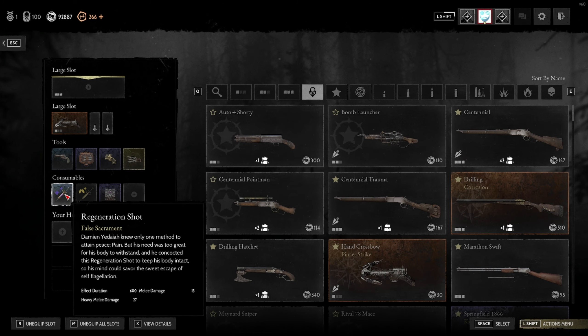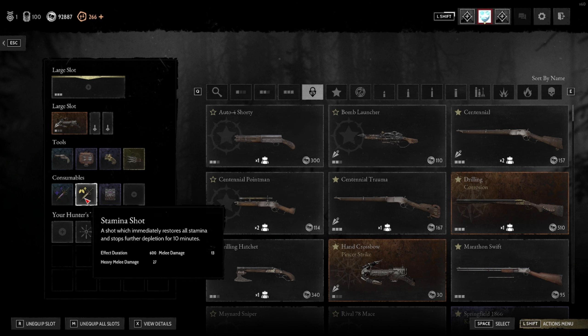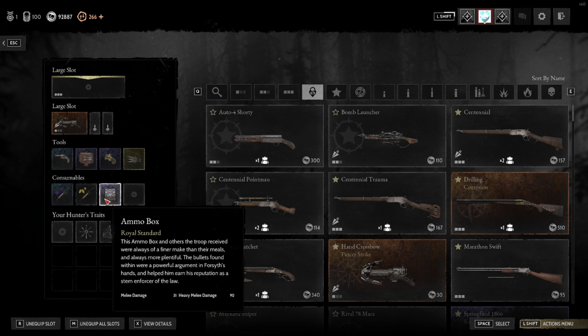For the loadout, let's start with the consumables. Consider equipping a Regen Shot just to peel off chip damage, because you're not going to be close range all the time — you want to play in the back, so you'll likely take a lot of cheap damage and this helps you save med kits. Then the Stamina Shot — especially if you have melee weapons, it'll get you to places faster and help you not die to AI. For the last slot, you want the Ammunition Box, which not only replenishes your teammates but also gives you some of your bolts back.